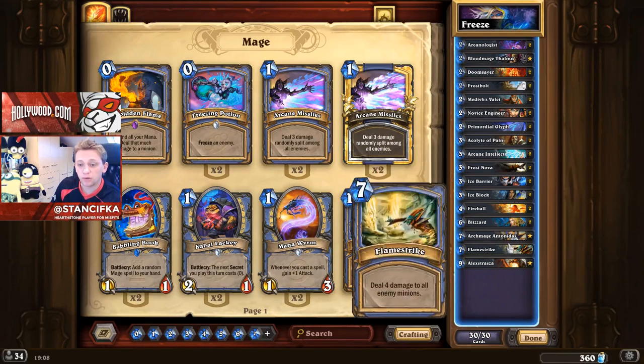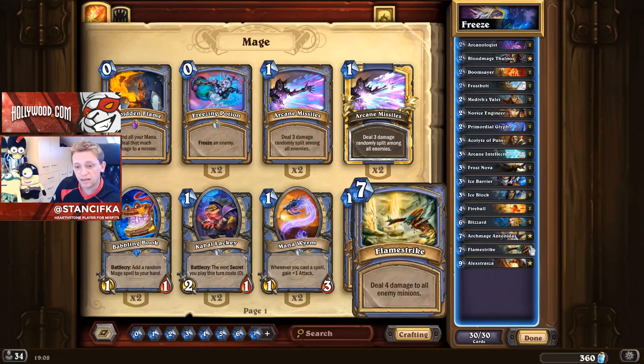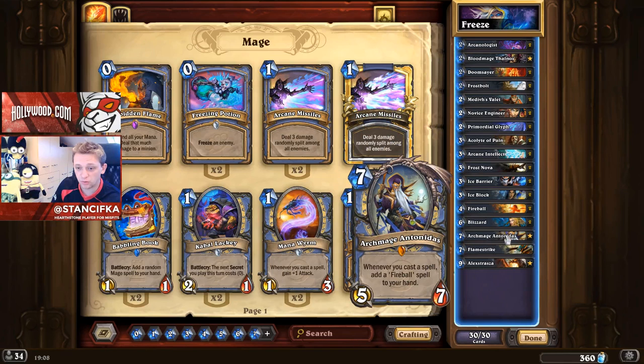The card I want to talk about is Antonidas, because most players use Pyroblast at the moment. But I believe Antonidas is also a very nice choice — against control decks you can get a lot of value, like 4 Fireballs very often, especially with Glyph. You develop Antonidas and play a discounted card for free so you get another Fireball. Obviously in some tempo matchups like Quest Rogue Pyroblast would be slightly better, but in general I really like Antonidas.